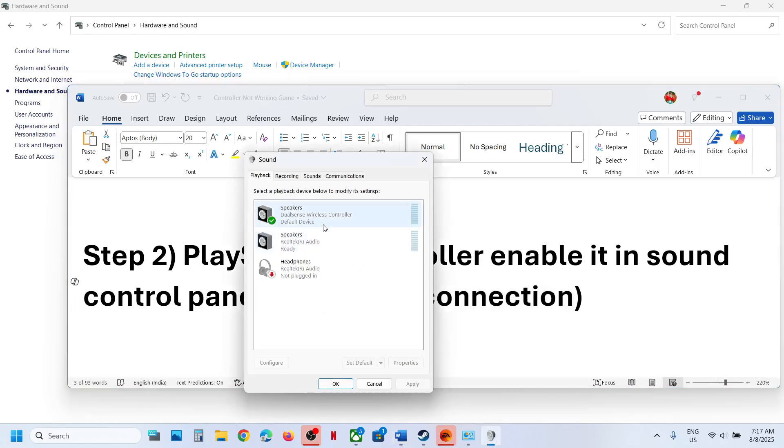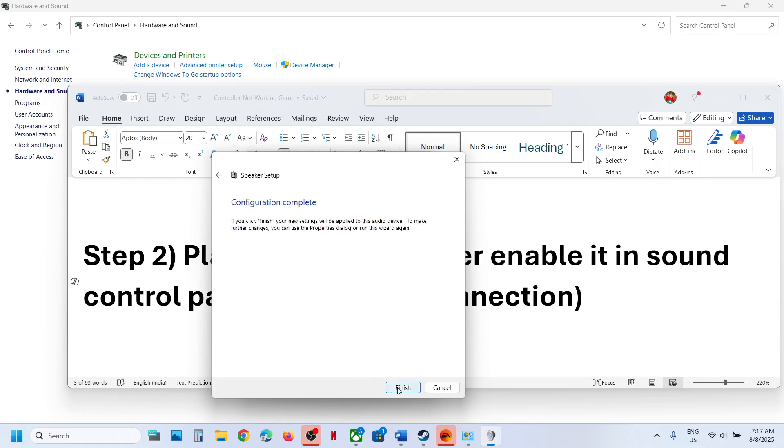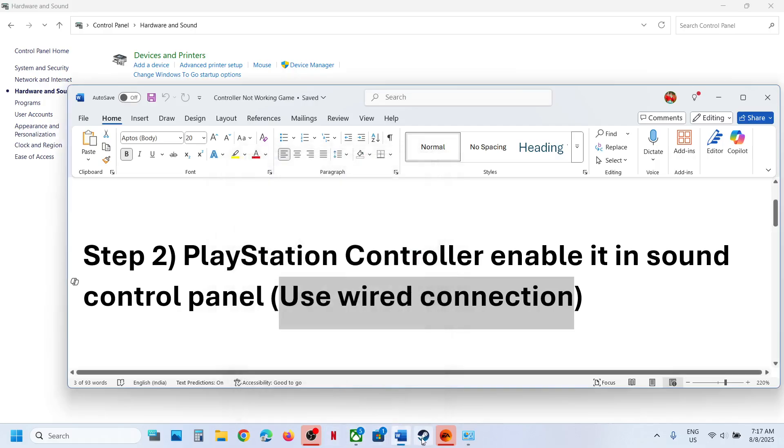Once the controller is connected, you can see it listed — for example, 'DualSense Wireless Controller'. Right-click on it; if it is disabled, right-click and enable it. Once enabled, right-click again, click on Configure Speakers, select Quadraphonic, and make sure front left/right and surround speakers are both checked, then click Next and Finish.